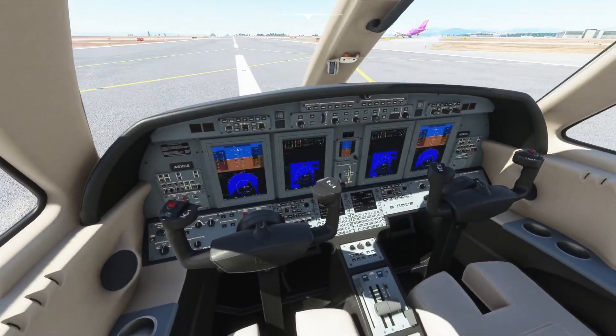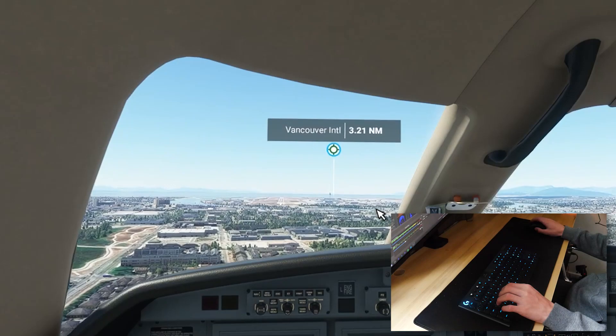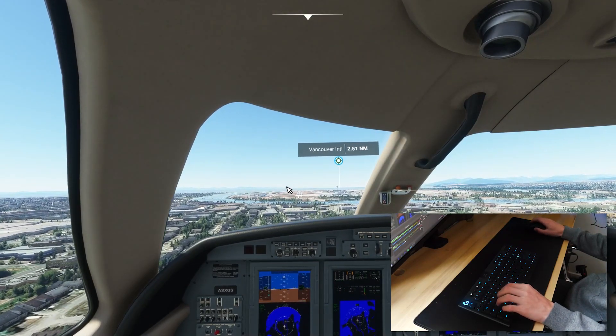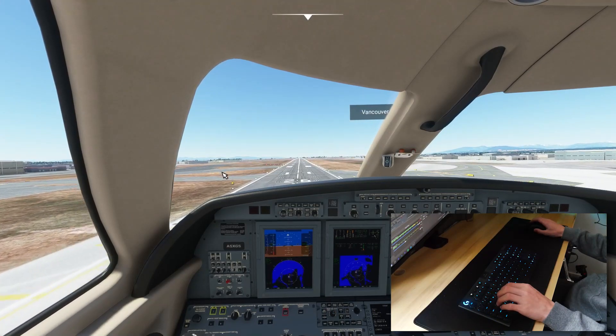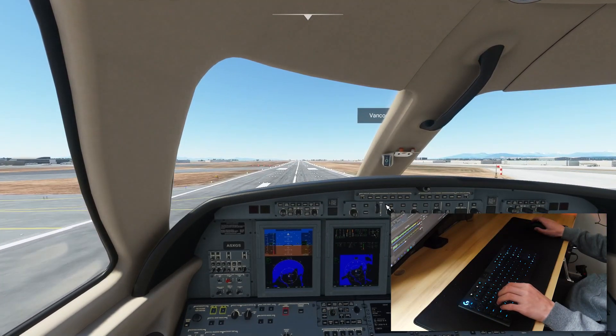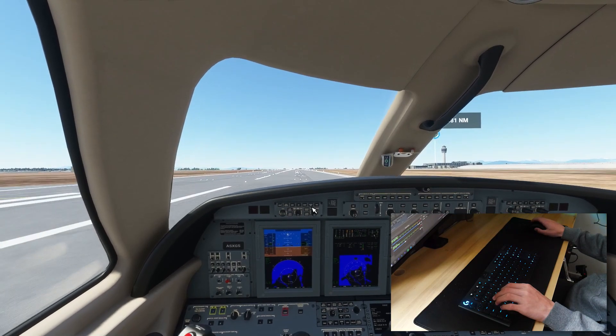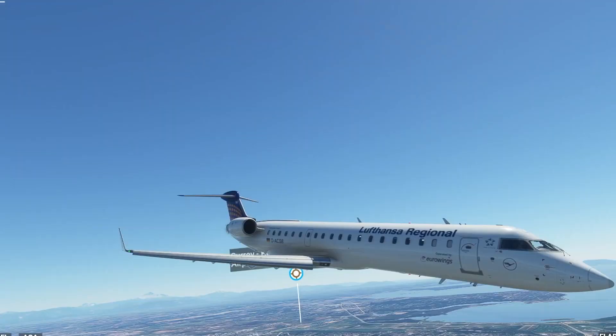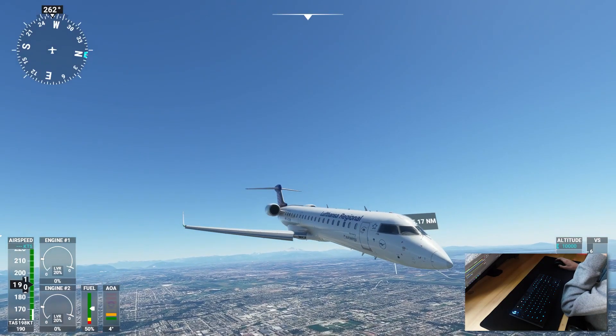That wasn't too bad except for the bounce at the end, so I think we're going to try that again. Why is it spawning us so low? That's what I don't understand — we're going to at least try to land again. This is looking a whole lot better than last time, for now at least. So now we are in the CRJ-700.